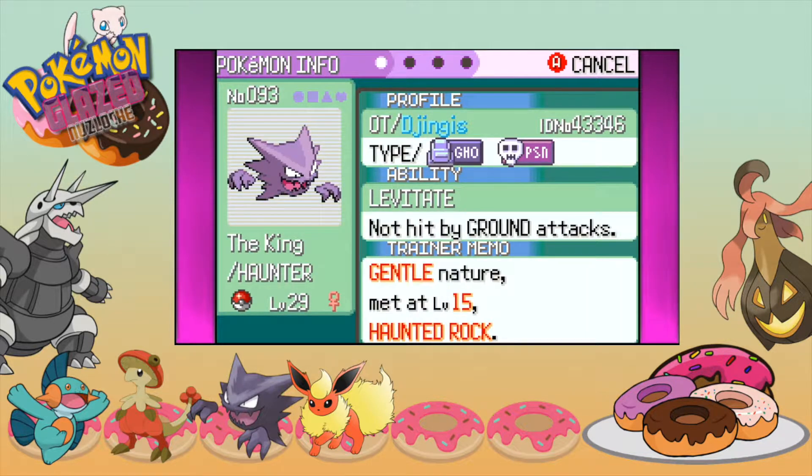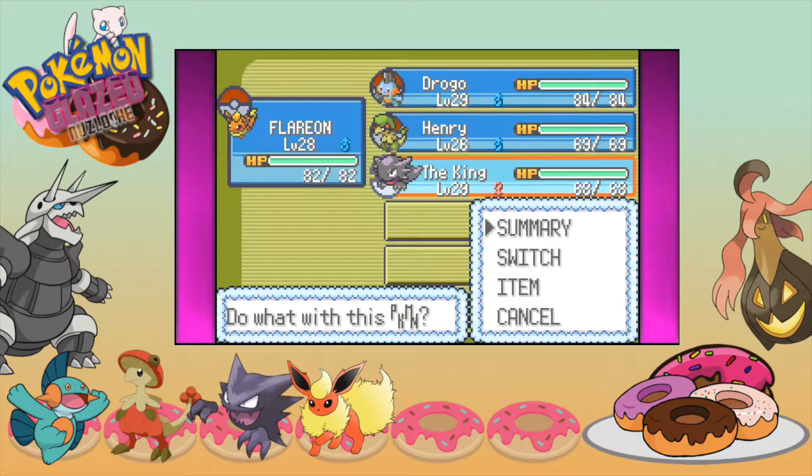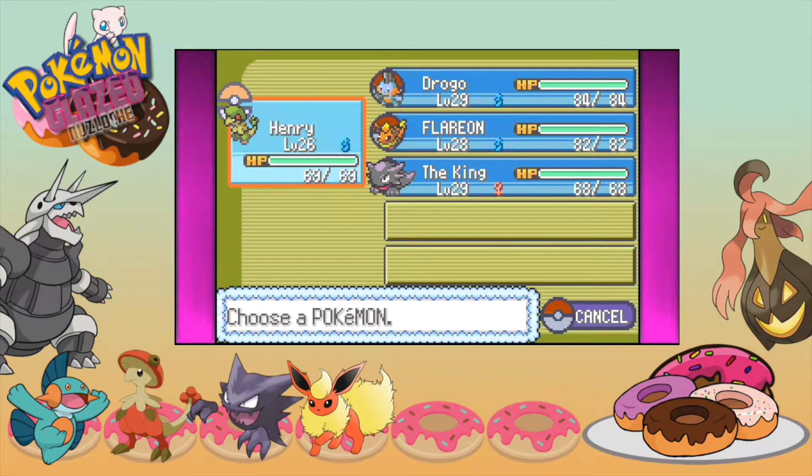Last but not least we have the King, our Haunter at level 29, with Levitate, Gentle nature, holding no item, rocking Thunderbolt, Shadow Punch, Spore, and Nightshade. We are actually going to lead with Henry in today's episode.